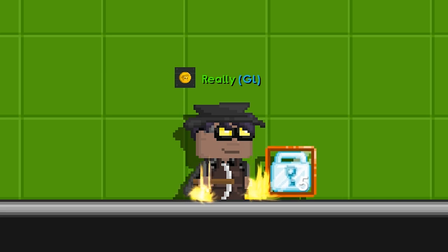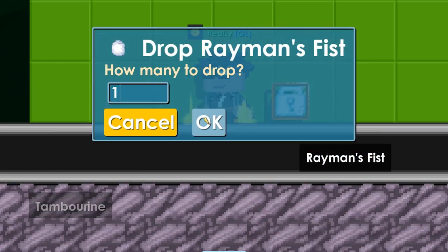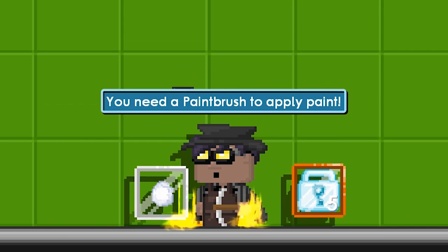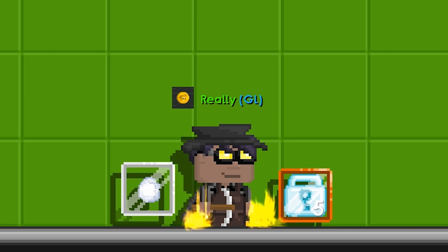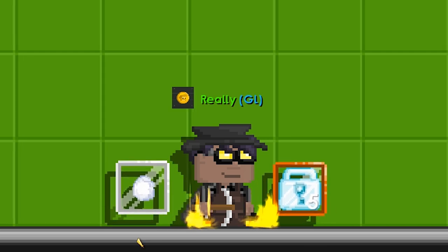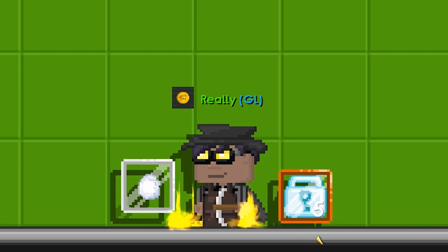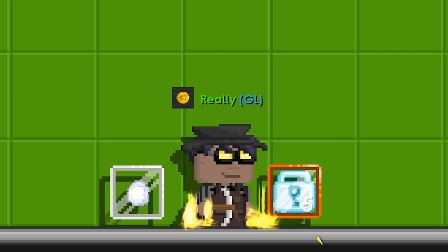What I mean by word locks being useless is that you should definitely not have word locks just laying around. When you have them, they're not gonna change in price - the word lock is the currency and will never change price. But if you buy, say, a Rayman's Fist with those diamond locks, that's a completely different thing, because now you have an item which will change in price. You'll either lose on it or profit on it.